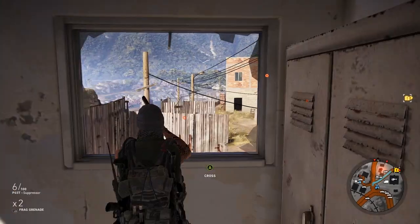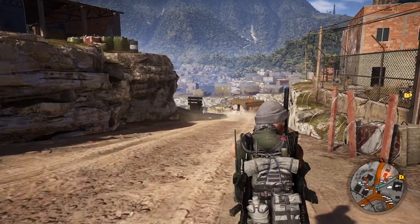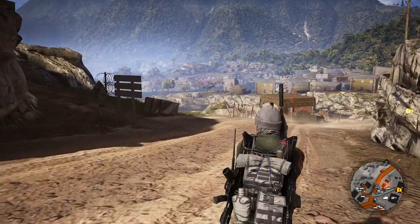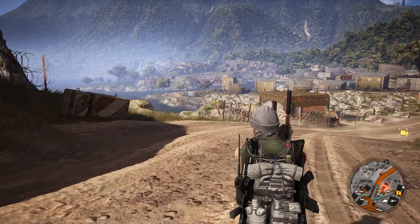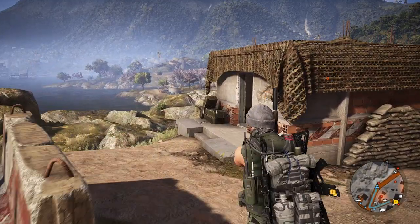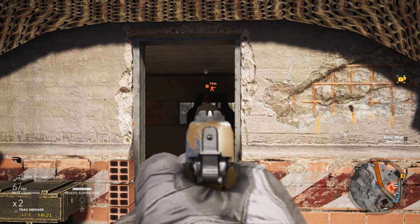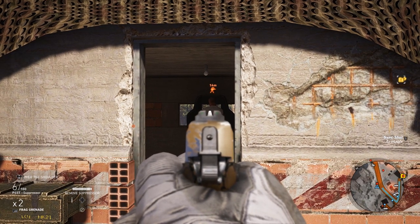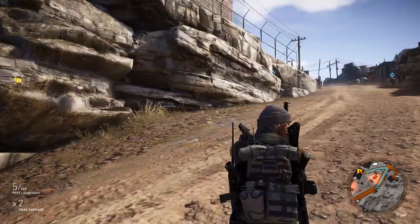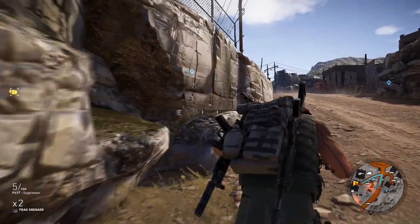Now I need to get the guy down here in this bunker — shouldn't be that hard. Hopefully we can just walk in, shoot him, and go. You are the easiest guy ever to take out — I thought I'd let you know that before I shot you in the back. 'Nice knowing you, nice killing you' — that's my motto, actually a pretty cool little saying.